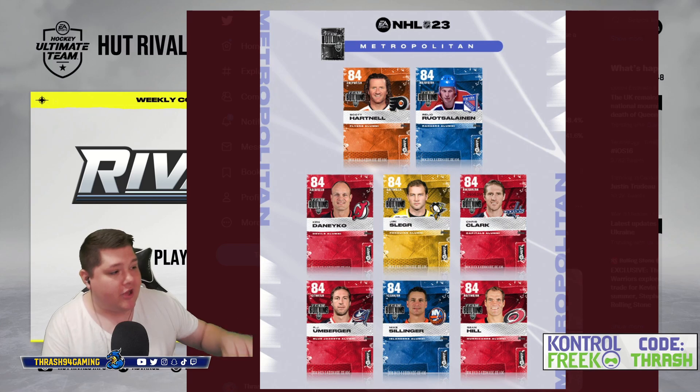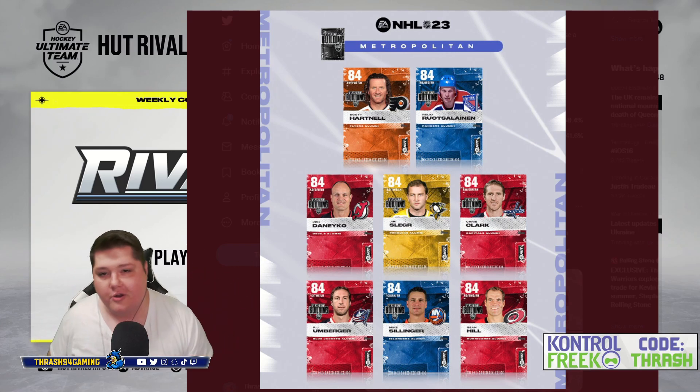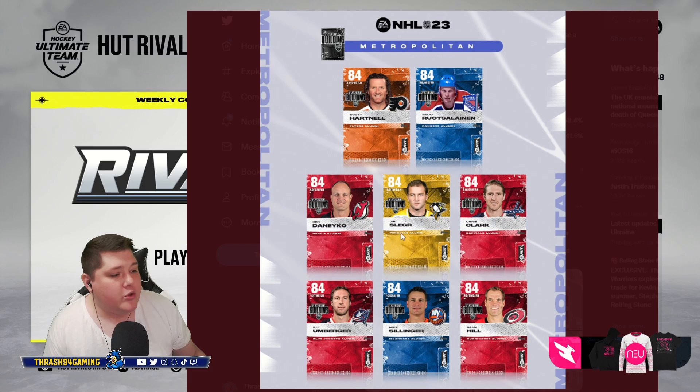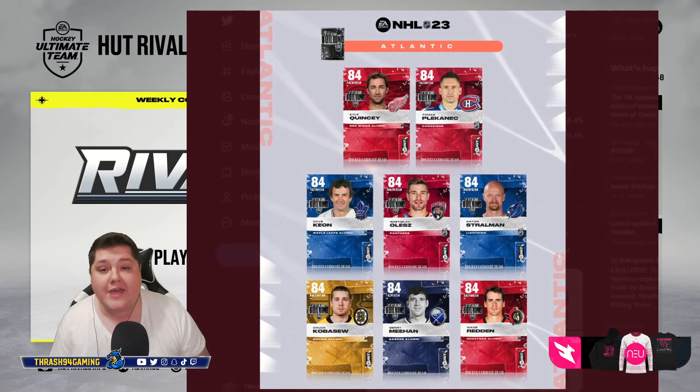When you collect all of one division — say you have all of the Metro — you can then trade them in for a 90 overall player. I'm not sure what it'll be in NHL 23, likely either 89 or 90 as well. Then when you collect all four divisions, you can trade in the 90 overall cards you have for 94s. Then when you have all the 94s, you trade them in for 98s.